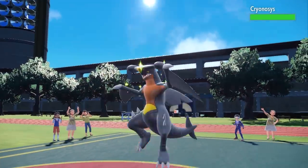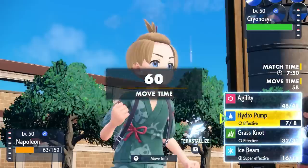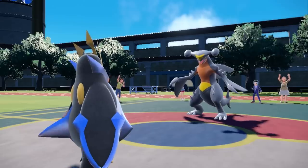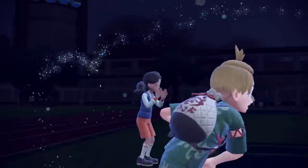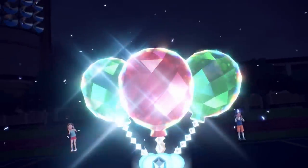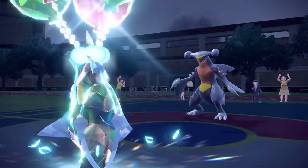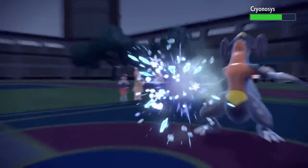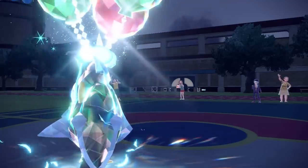Their final two Pokemon are Garchomp and Gardevoir. Garchomp comes in — a natural predator against a Steel Penguin. However, I'm equipped with Tera Flying. I go for that, hoping they go for Earthquake so I can bypass it and finish with Ice Beam. They do go for Earthquake, and luckily I'm floating above it. The Ice Beam finishes off Garchomp, which is amazing. Holding onto my Tera ended up paying off.